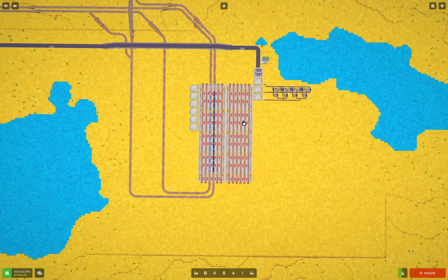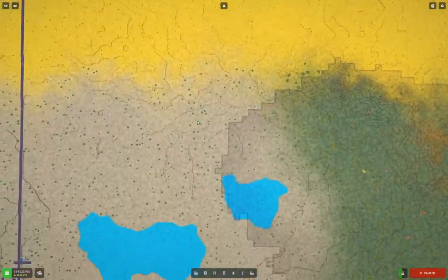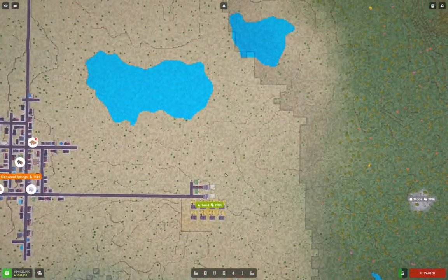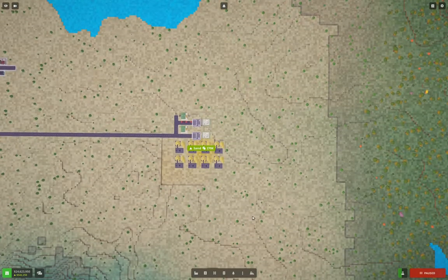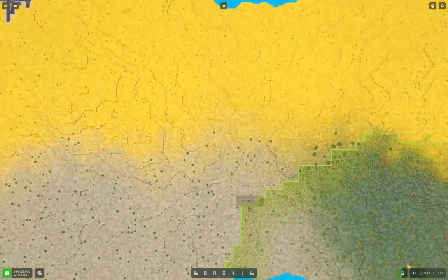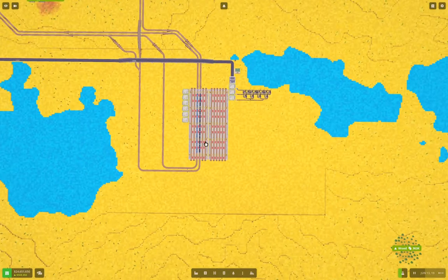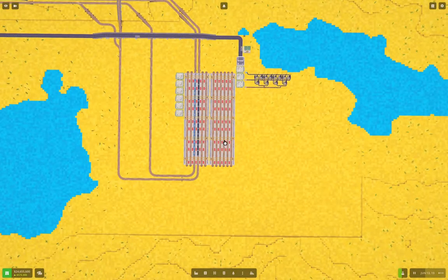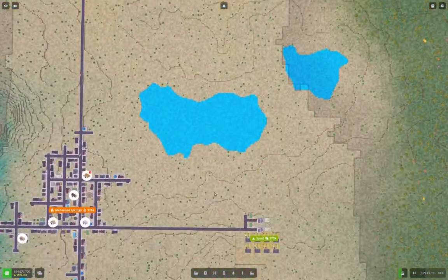Glass production is going to need sand and coal. We already have a coal train delivering coal, but we're going to need sand. So the first thing I'm going to do is install a sand collection train. Let's get time moving — if we bring a sand collection train in, we'll drop the sand here.